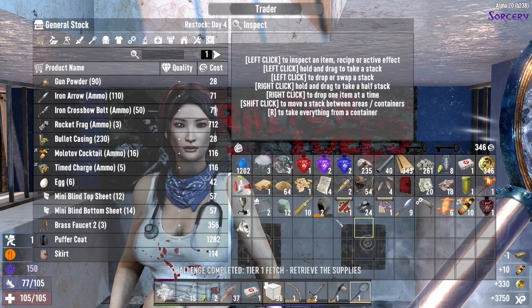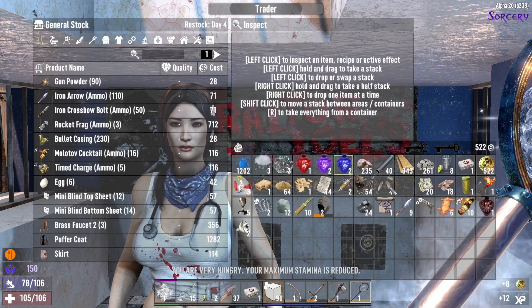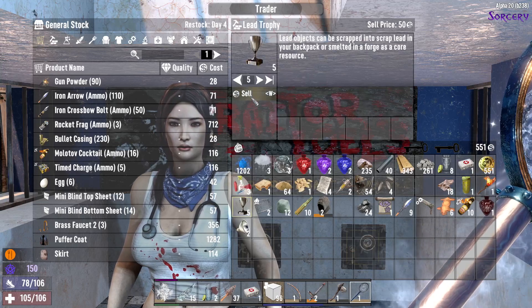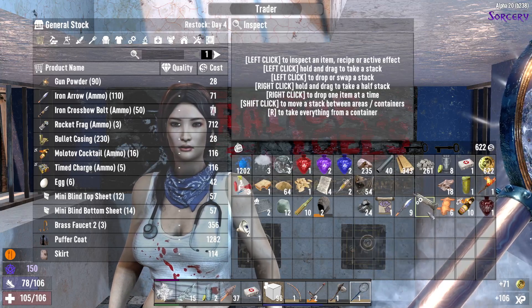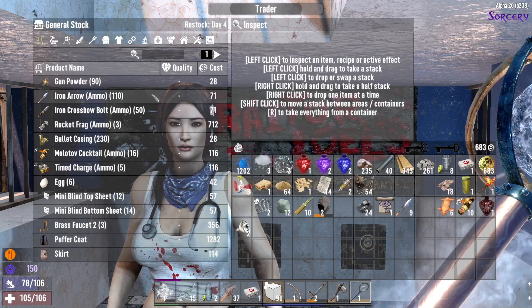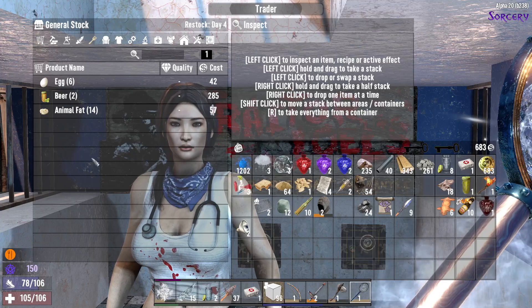Do you want to buy any of this stuff? You don't want it? Would you like the skirt? You would! Would you like some money? Lovely jubbly. Would you like that? You would. Anything else — you want these ones too? Thank you. I don't want that one. I've now got 600. What have you got for 600 in your secret stash? Nothing yet, so we keep going.